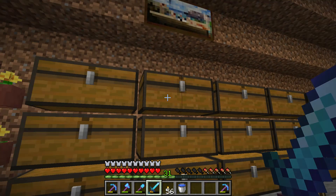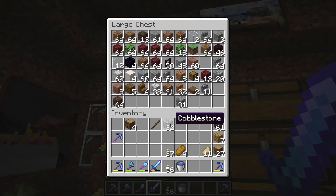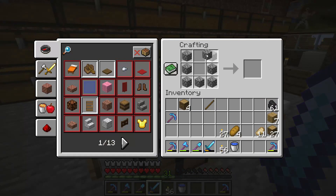You need four logs and then you need a furnace, that means you need at least eight cobblestone. Then you turn the cobblestone into a furnace and then surround the furnace with logs to make a smoker.